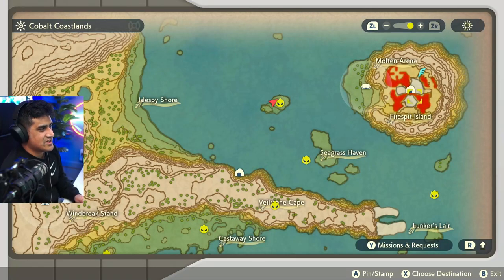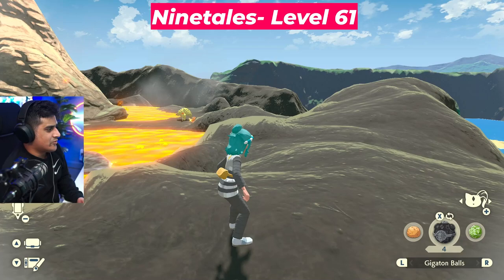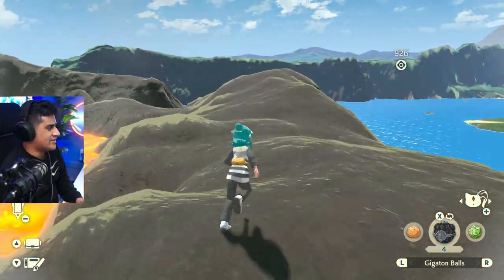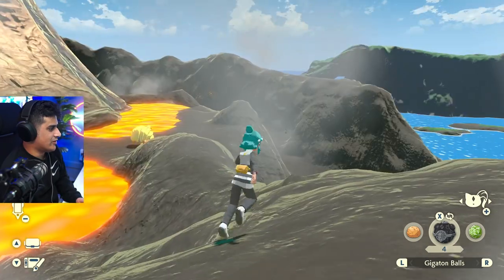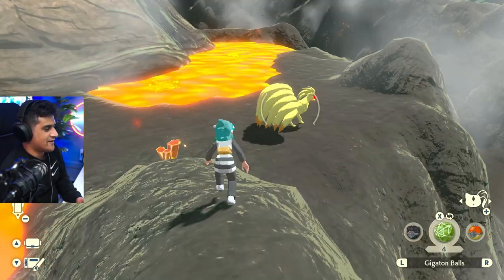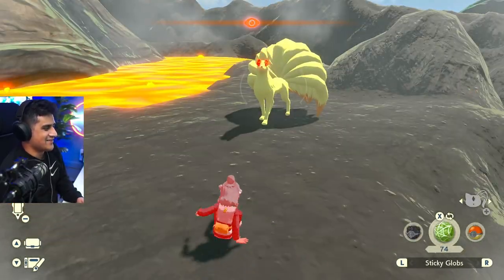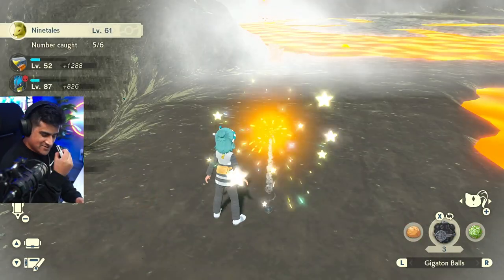We're next going to go over to the Molten Arena area — this is going to be where you get Alpha Ninetales. Once you get to the top of the volcano area, you're going to climb around this little rock formation and then see your Ninetales right over there. Maybe use a food item — mushroom cake — to catch it. Just kidding: Sticky Globs. I love Sticky Globs. Done. Easy.